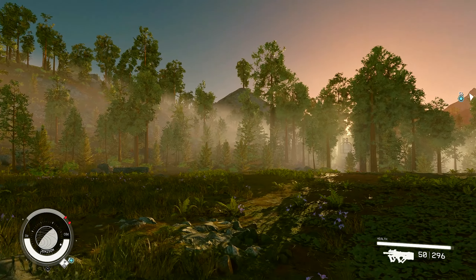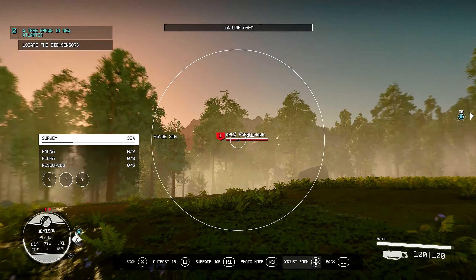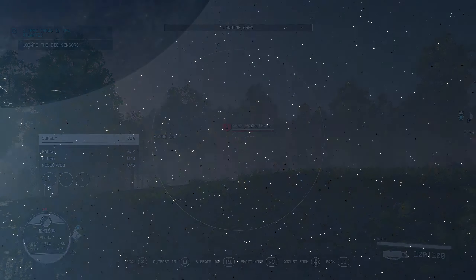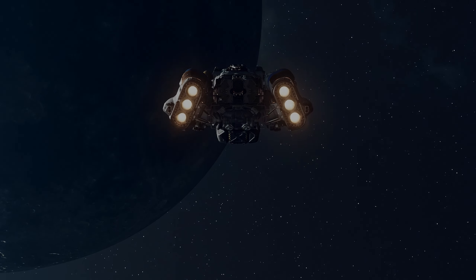Hey everybody, Darren here and welcome back to episode 3 of my Starfield series. We are picking up right where we left off at the end of the last episode, where we just arrived in the orbit of Neptune to find Moira's ship, who has a piece of the artifact on it. So let's begin.